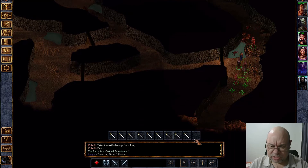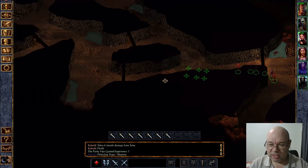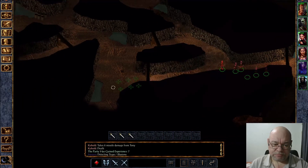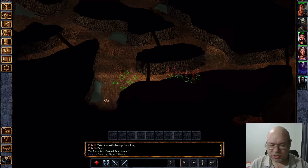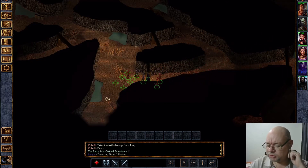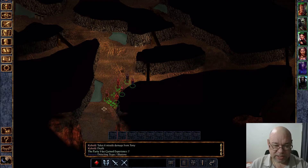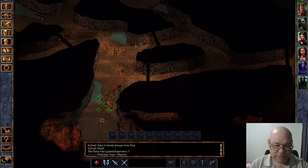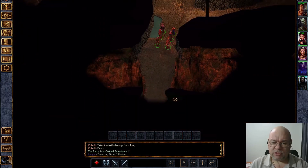I don't think there's much else here — there's just an empty landing that overlooks the lava. Now I don't recall, but I think there are some traps across this bridge — that's why I'm saying it. I seem to recall there being some traps across this bridge, so we're going to take things a little bit carefully. I believe there are also some kobolds across here.